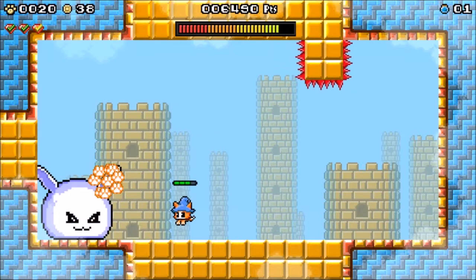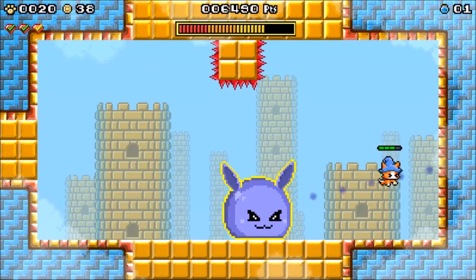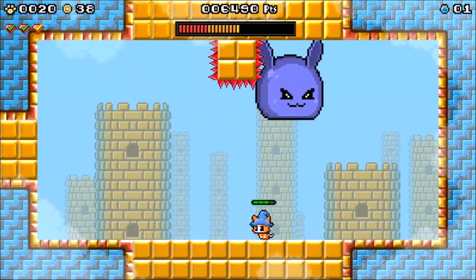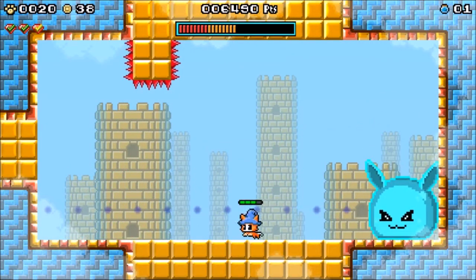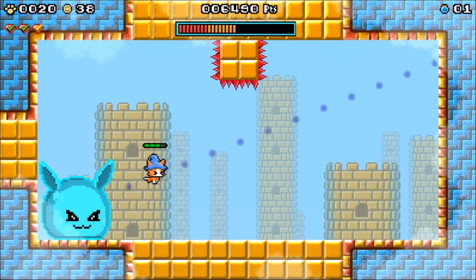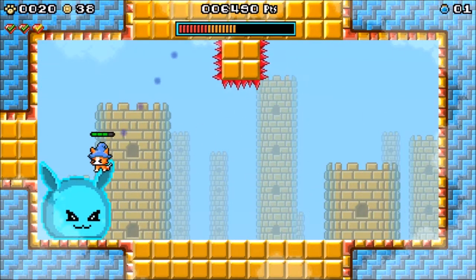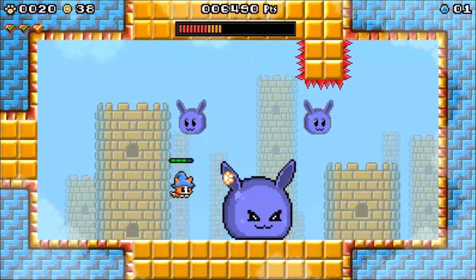Now I kind of know how the boss works a bit more. I have one dash available to me. After the first time, it's going to do multiple dashes, right? I need to make the boss dash into the spikes — oh, that's rough. That's really hard to get the timing down on. You can make use of the boss itself to kind of align the shot.